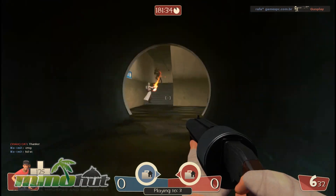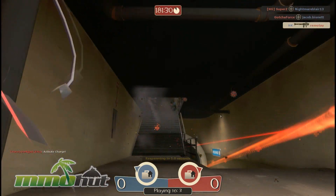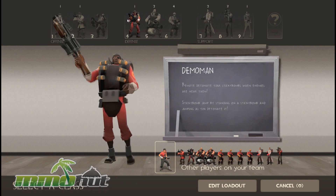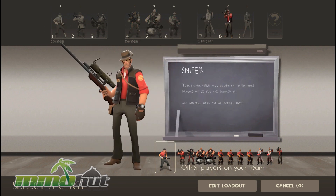One of the strongest points in Team Fortress 2 is its variety. You have 9 playable classes, which I'm going to switch to real soon. If you click combat, you can switch weapons. So you have the Scout, the Soldier, the Pyro, the Demoman, Heavy, Engineer, Medic, Sniper, and Spy.